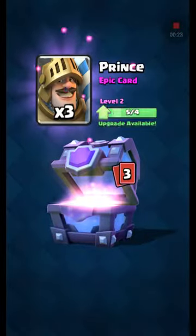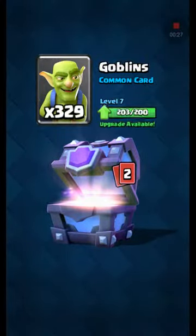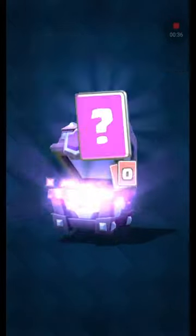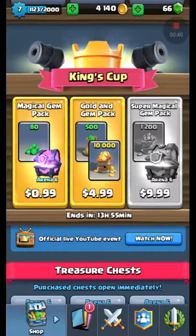Freeze — oh, nice epic card! We got 329... barbarians hut, and 11 goblin barrels. Oh man.